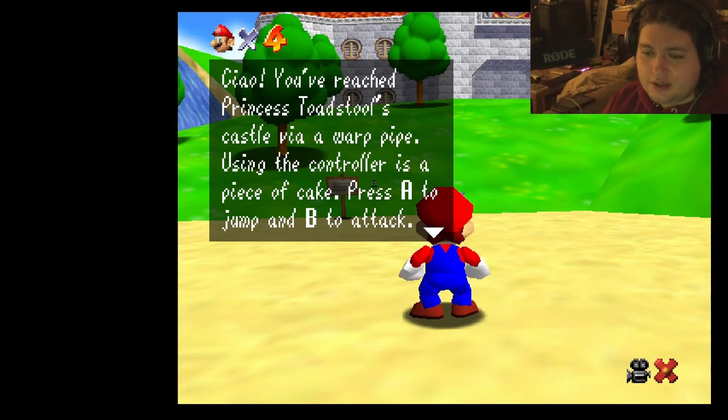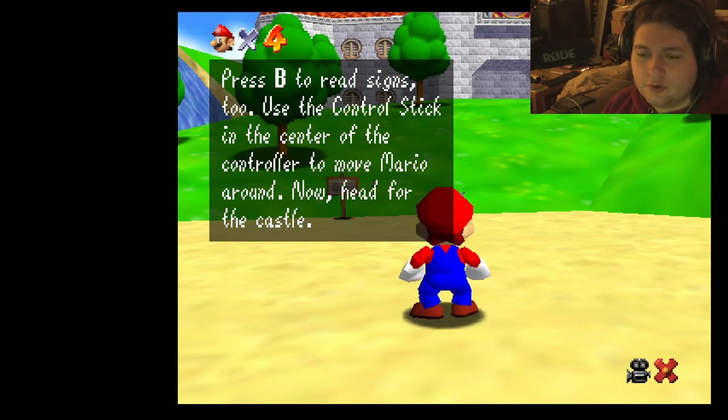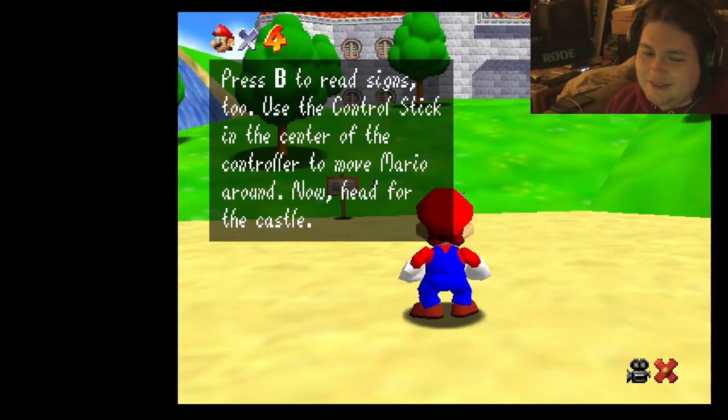Reach the princess's castle via warp pipe. Press A to jump and B to attack. Press B to read signs. Use the control stick in the center of the controller to move around. Head for the castle.